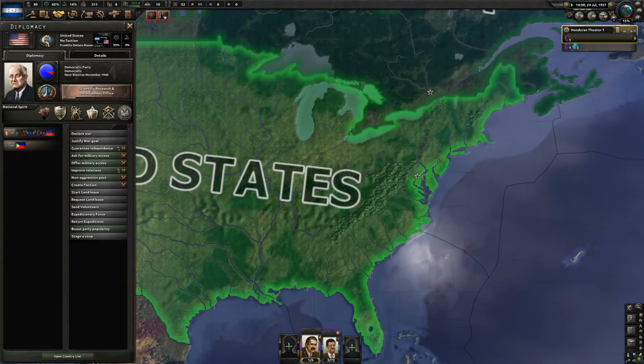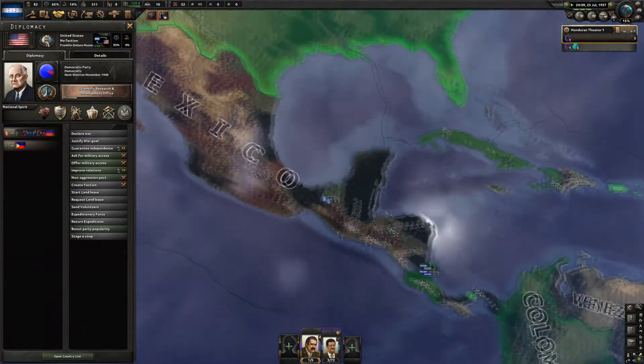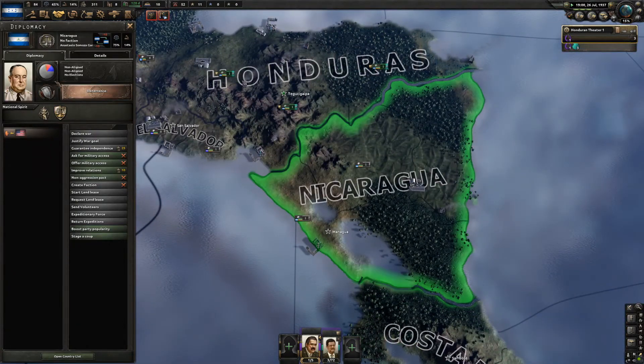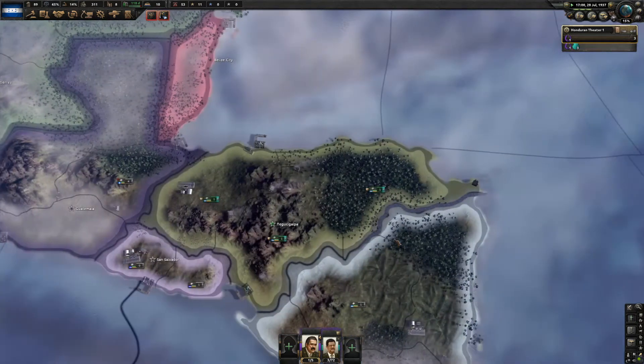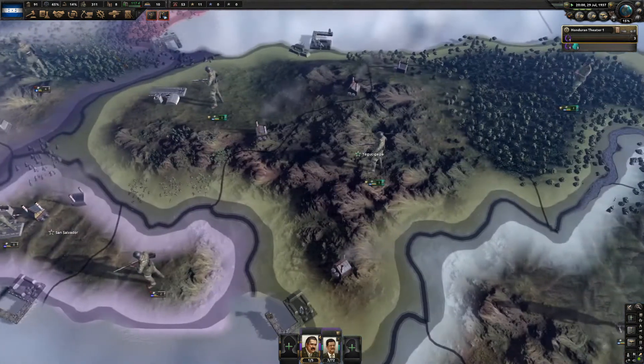The United States is at 9% communist — the next election is in 1940 so in three years we'll see if FDR can get re-elected. How about our neighbors? Nicaragua is unaligned but leaning democratic, Guatemala is over a quarter democratic, and El Salvador is still 100% fascist — that is worrying a bit. Fuel supply is almost done though — four more months until we are completely up on fuel.